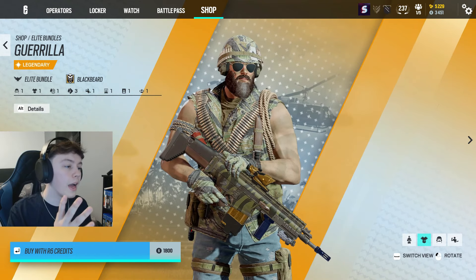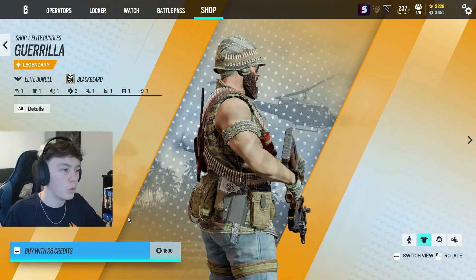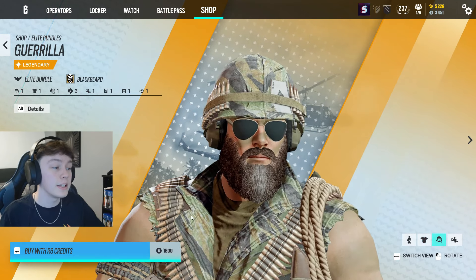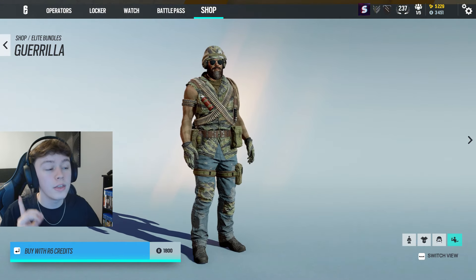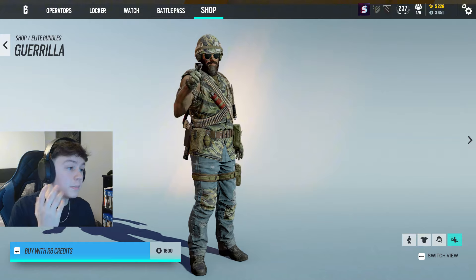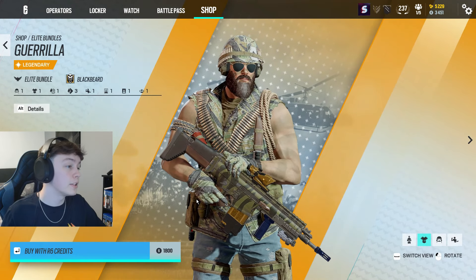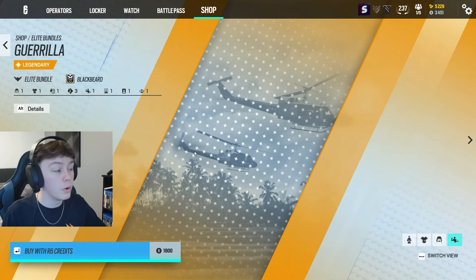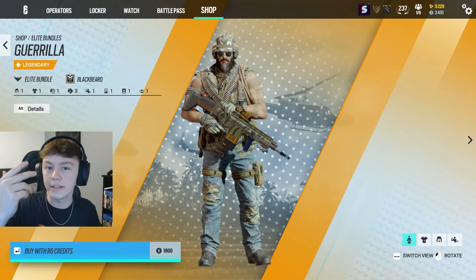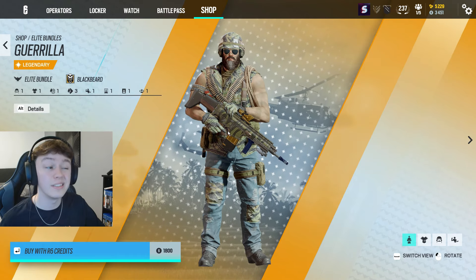Moving on, we have the Blackbeard Elite skin. The skin itself isn't too bad — it's trying to relate to the Vietnam War, giving him that Vietnam War army aesthetic, which does look pretty cool. But the one real annoying thing doesn't come from the cosmetics itself; it comes from the animation, because look how uninspiring this is. In my opinion, it's a little bit more cringe than having the default animation where you literally don't do anything. I think Ubisoft could have done a lot more — it would have been cool to see an animation with his shield shattering and him replacing it, or taking a bullet to the head and still killing the person. Something like that would have been sick, but it is what it is.